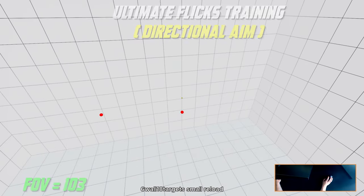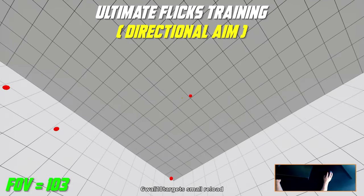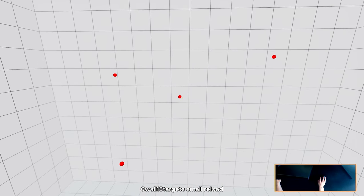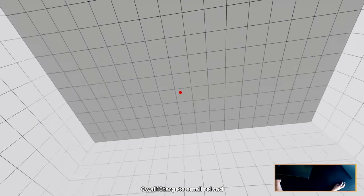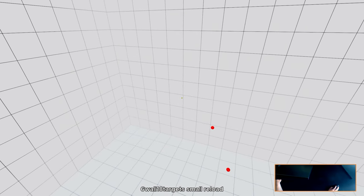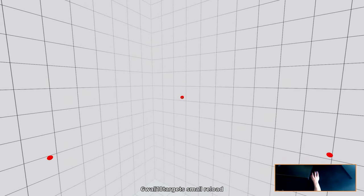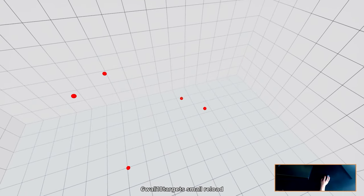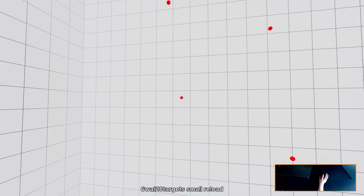For task sixteen we have 6 Wall 18 Targets, practiced at 103 FOV. The whole purpose of this practice is to work on your 180-degree horizontal and vertical flicks — basically your ability to kill enemies that appear in any direction on the map, from any angle. When doing this task, don't just focus on targets that appear on one wall. Try to make this practice as hard as possible: go for 2 targets in front of you, 2 targets behind you, 2 targets above you, 2 targets below you. Try to minimize mouse liftoffs and figure out patterns to make the training more effective.